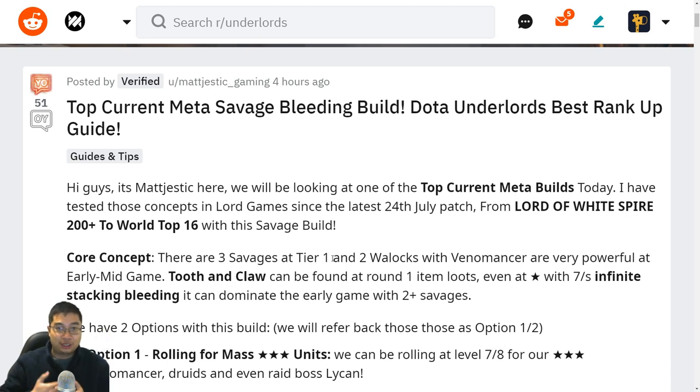Welcome everyone. Today we have a Dota Underlords guide — this is a Savage build guide and has been one of the strongest builds for ranking up in the current meta. I have been testing this build since the latest patch on the 24th of July, and a lot of players went from 200+ ranking to top 16 with this build.